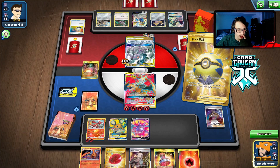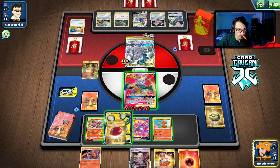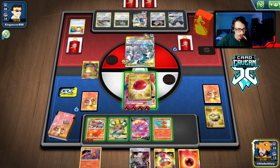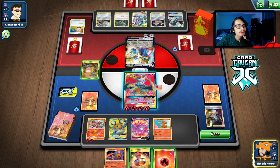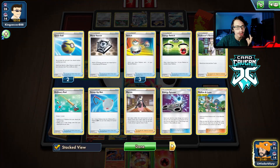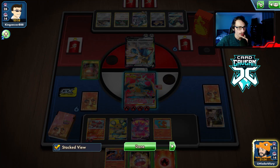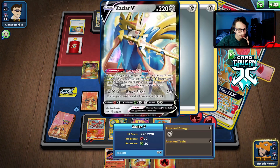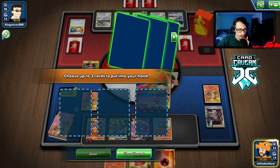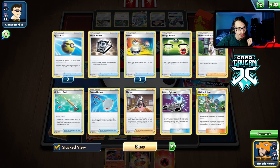Maybe we knock out the Zacian then. It's fine — we can still knock them out with Charizard. This is why I got Boss. They might not actually be able to attack me here. We can still attack with Charizard. This gives me incentive to Boss the Zacian — yeah, I think I'm going to Boss the Zacian and knock it out. They got the Switch — I was going to say get punished! Yeah, I think I'm going to Boss the Zacian here. We didn't get the nuts, so we missed by 10 damage short — feels bad.